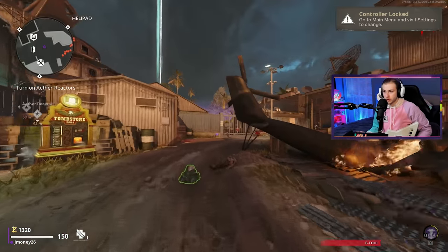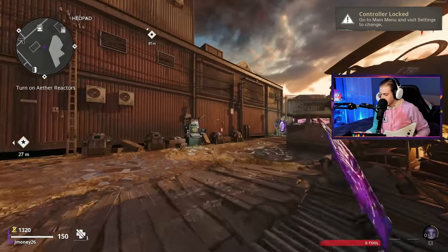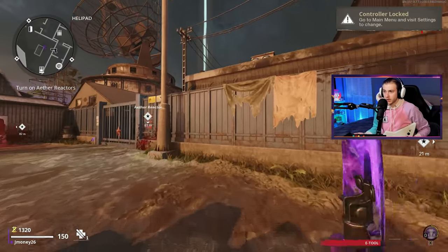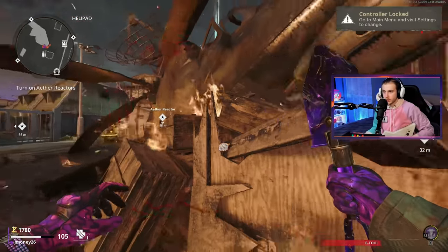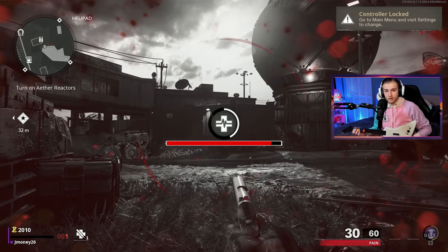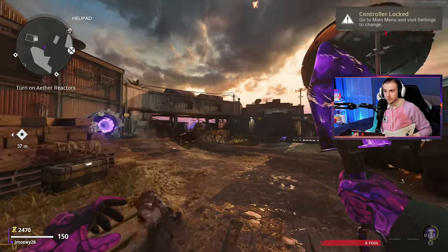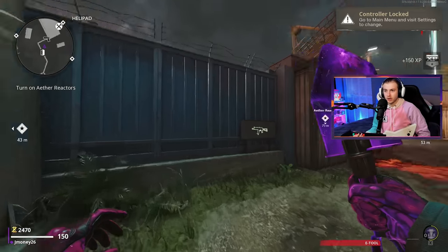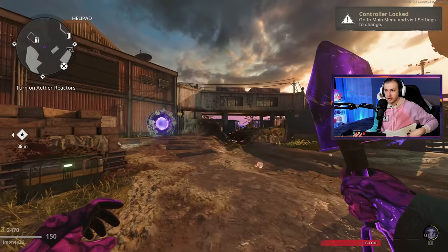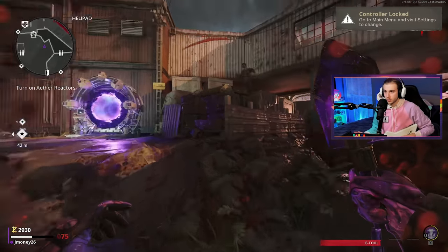I'm gonna try to get comfortable with these controls by running around for a second. We can very easily turn right — turning right's no issue. That makes sense to me: hit the whammy bar. Turning left, though — hitting blue does not make that much sense. Every time I go to turn left, I swing as well. We're already down — we can use our self-revive. Let's get moving. Round four. The worst thing about the controller lock thing is that it covers what round we're on, which sucks. I can't even check my stats. We desperately need to get power on — that way we can get some perks.